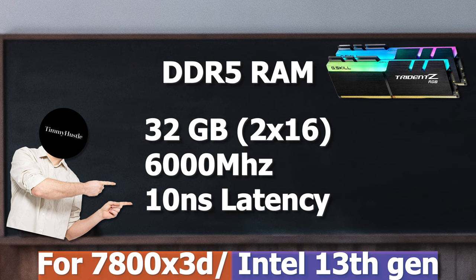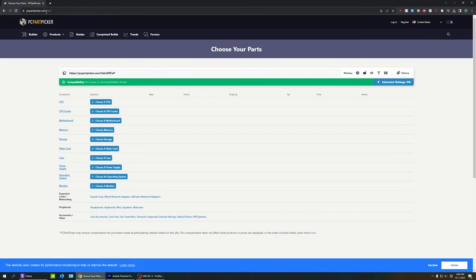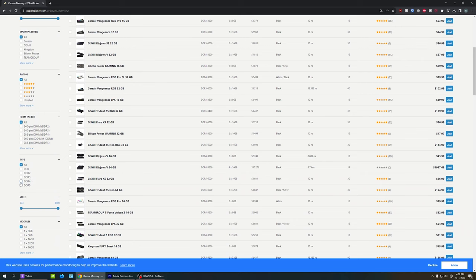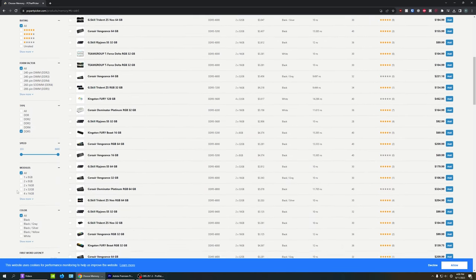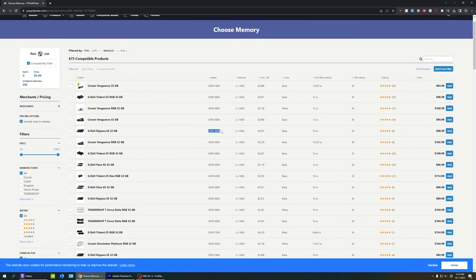PC Part Picker has all the filters you need to find the perfect RAM. Go to the website, click on Builder, then choose Memory. Under Type, check off DDR4 or DDR5 — this will depend on your motherboard, so make sure to Google which type yours supports. Then under Modules, check off 2x16GB. Now you can find the speed you want and find one that has 10ns of latency.